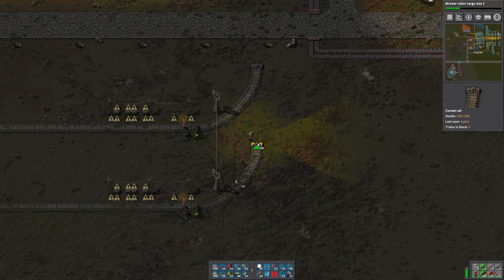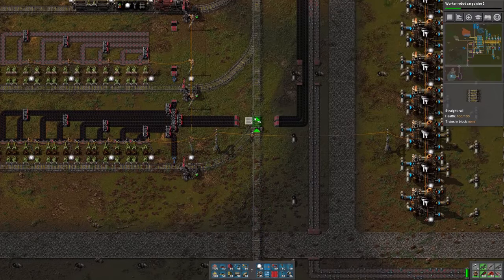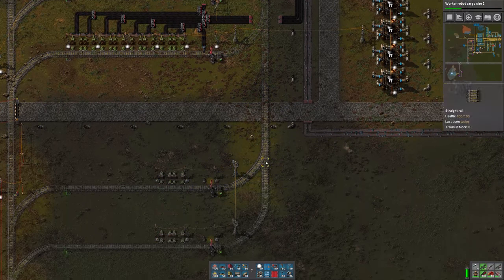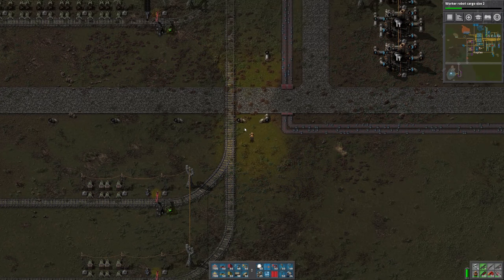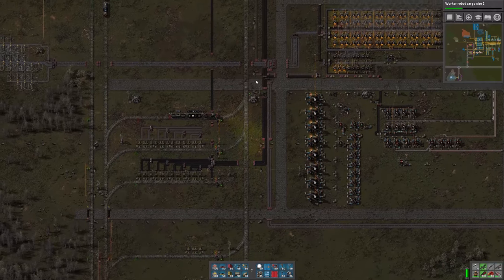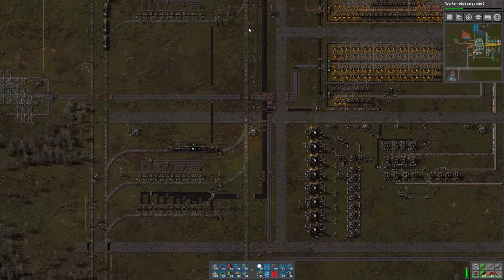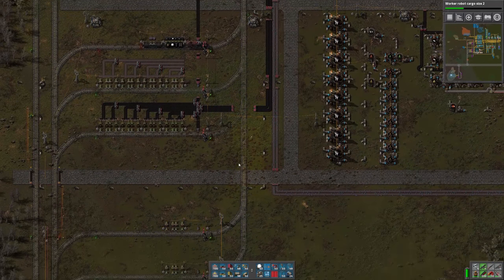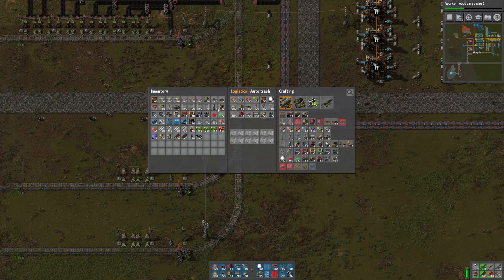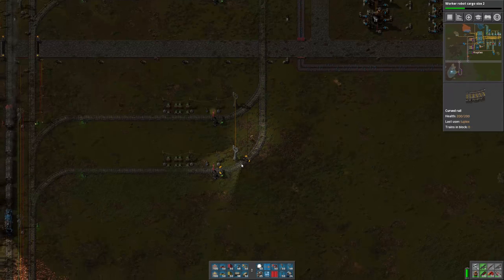We just need to bring this up here to join the main line. We've already got our signaling in there. We'll add another chain signal there. Actually, this is fine — I won't put any more signals.